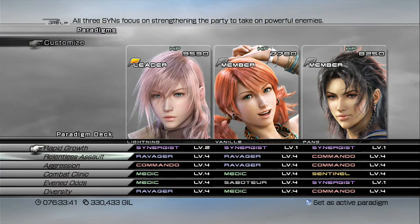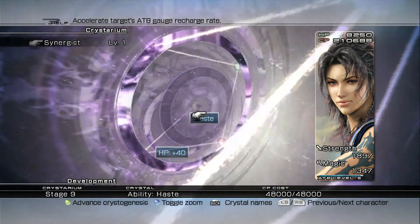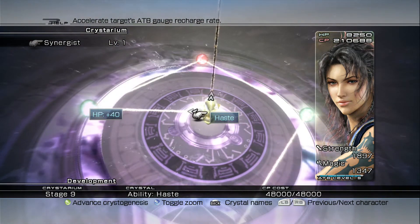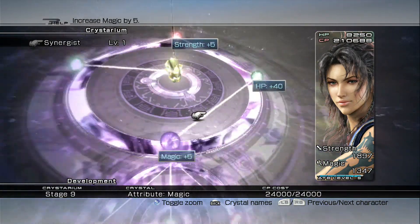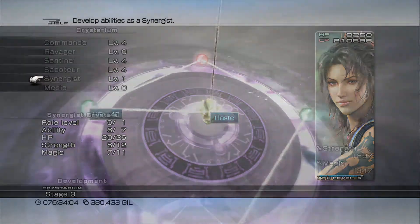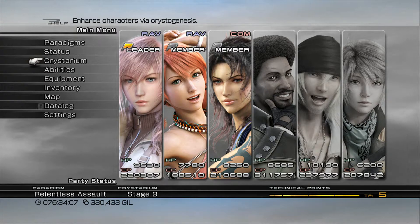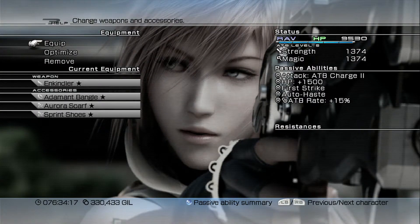At the very least, make sure you advance Fang far enough down the Synergist role so that she learns Haste. That's not terribly far but it is a good amount. That's only if you have Fang in your battle team — if you're not using Saz, you can replace Fang with Saz, but Fang is a lot better than Saz in my opinion. So finally, let's check out my equipment.